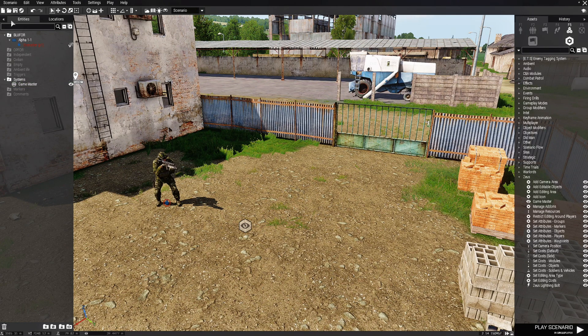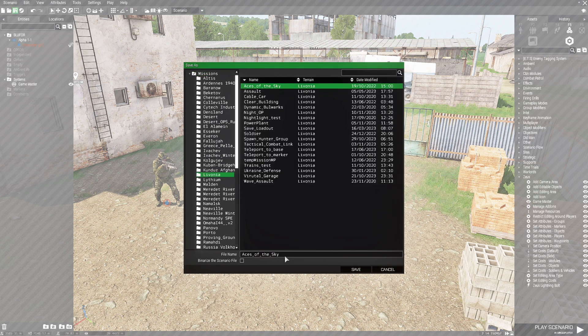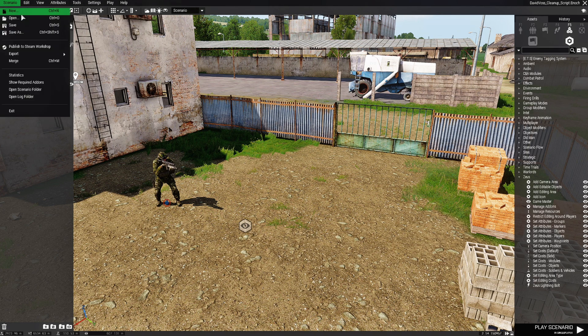At the top left, click on the save icon, go down to Livonia, and name this scenario 'David Voss Script'. Now that we have our scenario saved, go to the top left where it says Scenario and then go down to where it says 'Open Scenario Folder'.